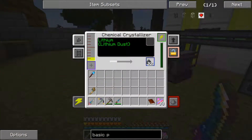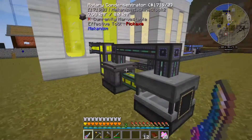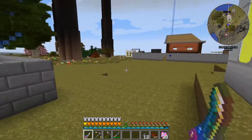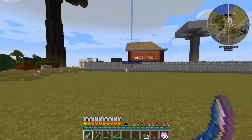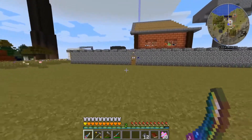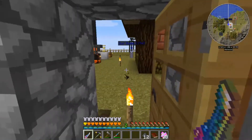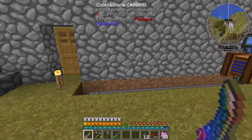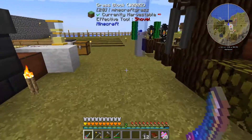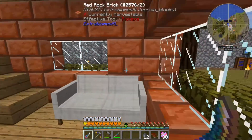We got 12 lithium dust, which is good. Let's just go ahead and grab those, let this thing do its thing — it's there if we need it. Let's head back. Oh, you'll notice I took the laser down — it's downstairs now. I don't remember if I showed that in the last episode or not.